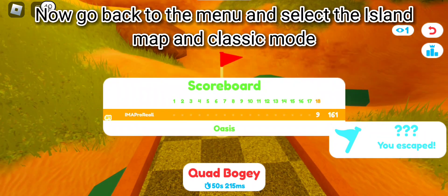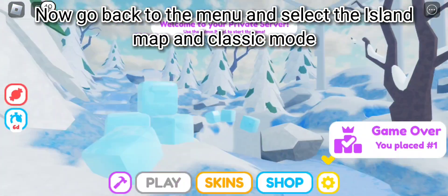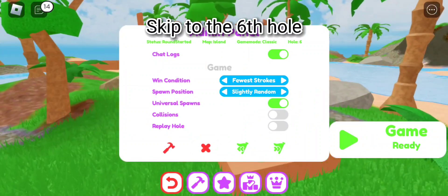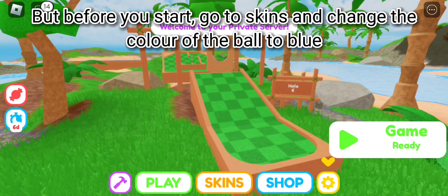You should see a message pop up. Now go back to the menu and select the Idle map and classic mode. Skip to the sixth hole. Before you start, go to skins and change the color of the ball to blue.